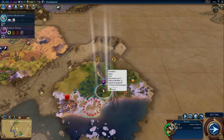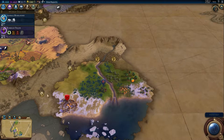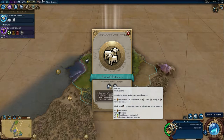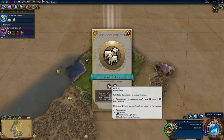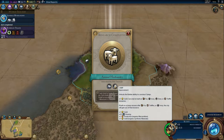Our scout is down here. We can now build the pasture, and camps give plus one gold. We researched animal husbandry, so now we want to research irrigation — that is only five turns.